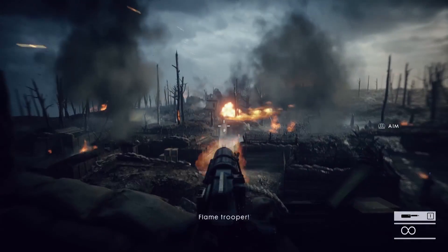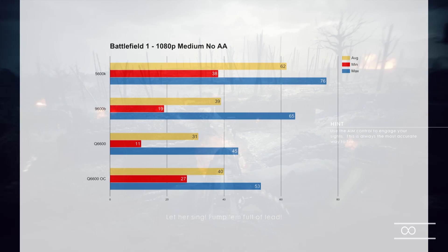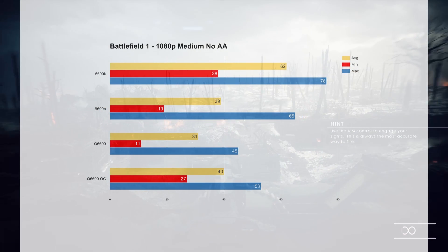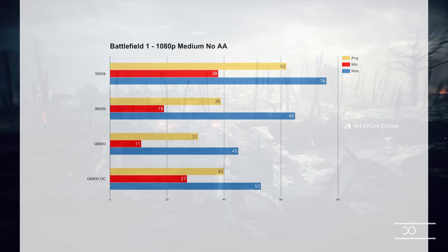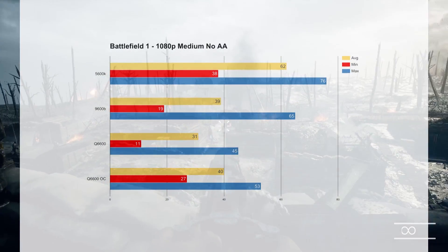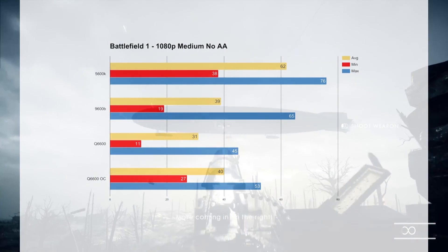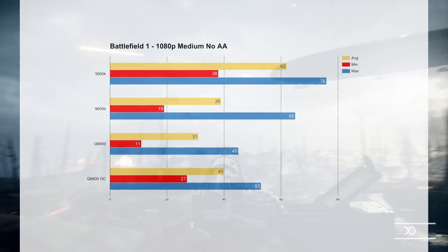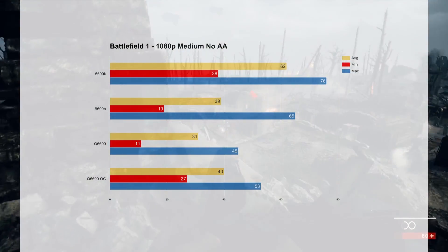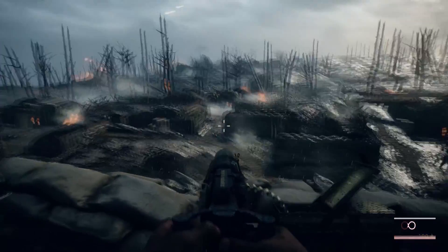Last but not least was Battlefield 1. Unfortunately, this was again held back by RAM. The Q6600 at stock was just woeful — it didn't run very well and it did lock up at moments. But again, I chalked this up to RAM, not the CPU. Then with the overclock, it was able to actually maintain a playable level, just beating out the 9600B. I still think that 4GB is holding back this result in the benchmarks.